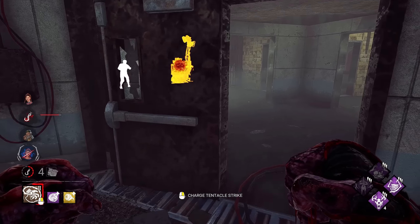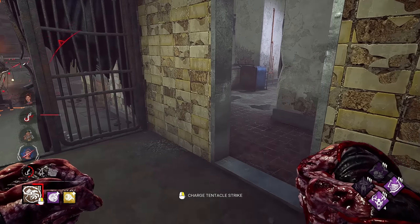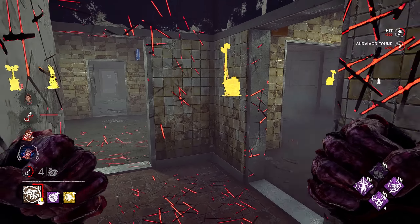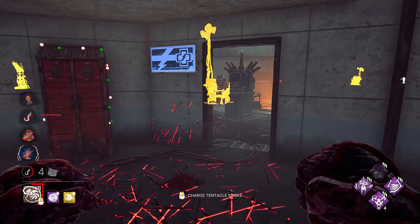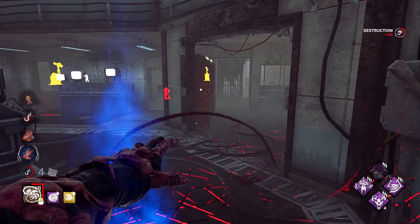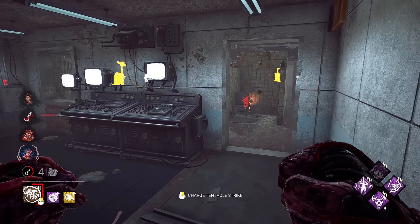Who do we have here? It's Bill. Fair enough. Ruin's still afflicting that gen. We can constantly create a dead zone here, which is even better. We have Nia kind of cutting through. Someone else is going for the save — it's uninjured, so it's Meg.